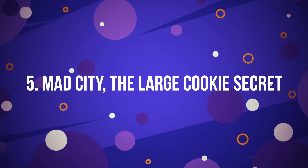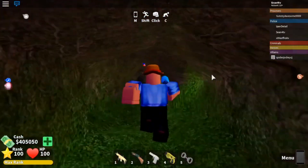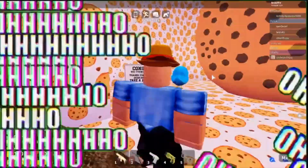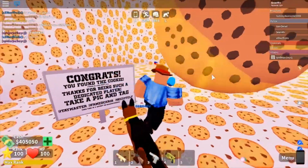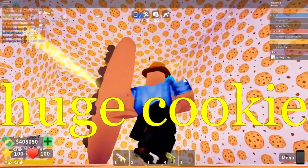Number 5: Mad City – The Large Cookie Secret. There's only 1% of people who know about the secret of the cookie room in Mad City. The secret to entering the room is to find a hidden cave somewhere near a weapons store. Just crawl into the cave and you would get teleported to a room with a big cookie inside.